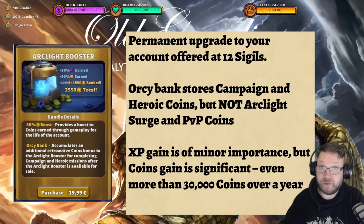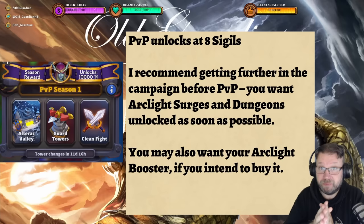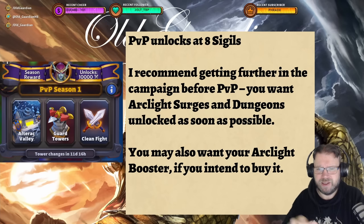You can also play this game completely free to play. In addition to the big PvE campaign, the game also features PvP, which is unlocked at 8 sigils. But I would recommend not stepping into PvP at that point yet. The thing about PvP is that you really want to unlock your Arclight Surges and your Dungeons first — you get those at 22 sigils and 30 sigils, which you earn by progressing through the campaign. If you go into PvP instead of the campaign and don't unlock those, you're just missing out.